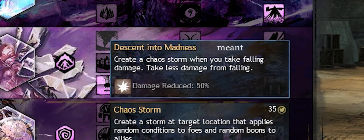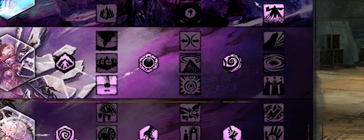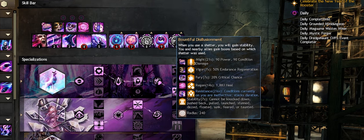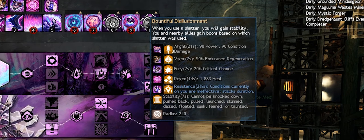For a more defensive option, you could take Descent into Chaos instead for some fall damage reduction. Next I take Mirror of Anguish to help out my group on the towers, since incoming knockbacks could immediately be mirrored back and potentially save a few squishy teammates, depending on the group. Finally, I take Bountiful Disillusionment so that whenever I shatter, I grant myself stability. This is something that really comes in handy when I'm doing towers.